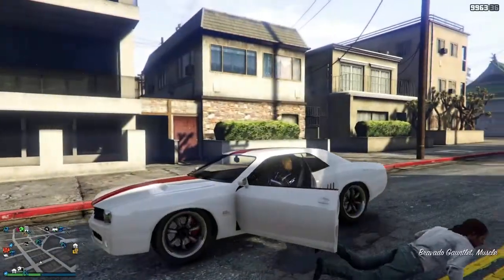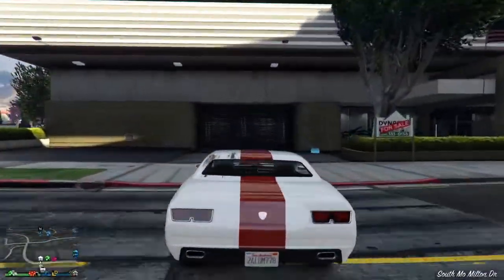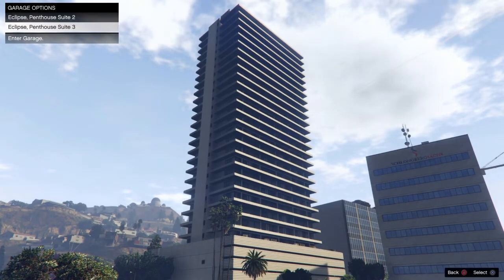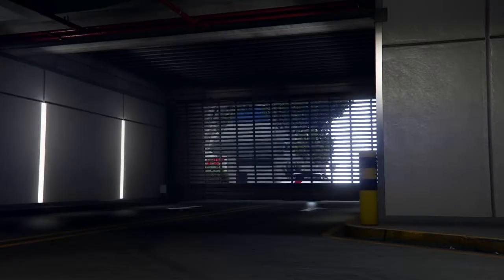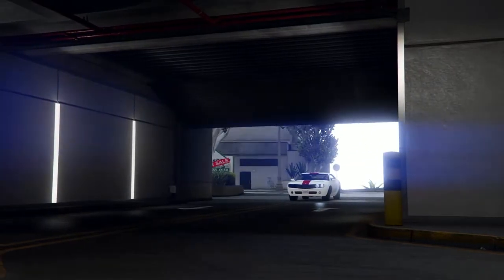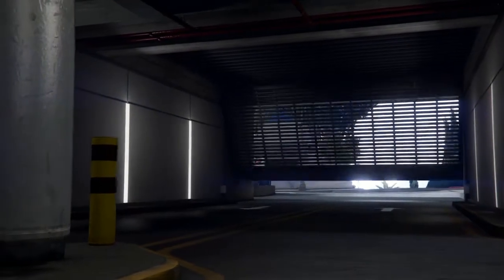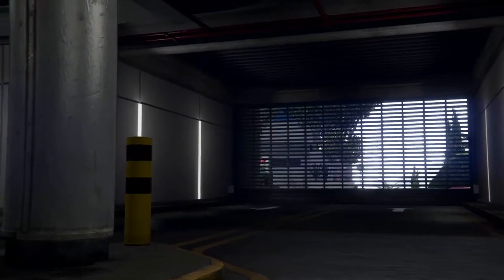It doesn't even have to have nine vehicles — you just need an empty spot in the garage. Once you do that, go ahead and drive that bad boy in there, and as you're going in you want to hold R2. What's gonna happen more than likely is you will be froze up with this camera view right here.